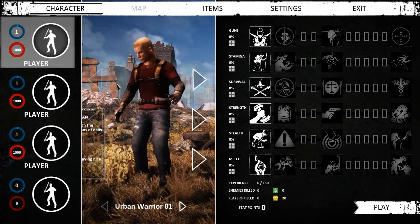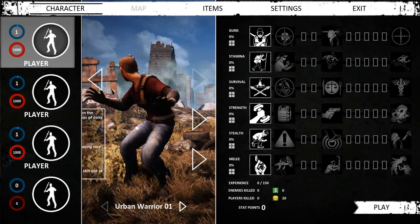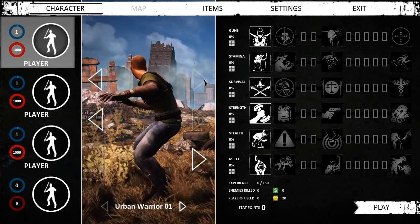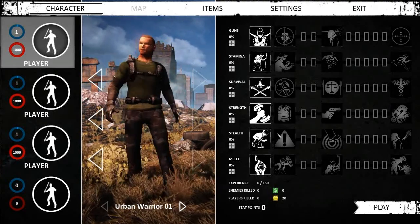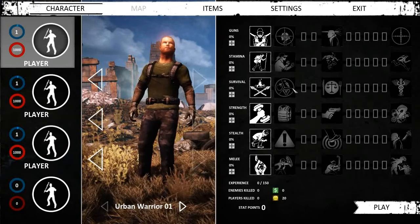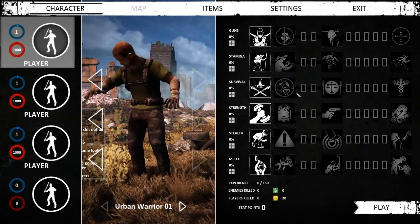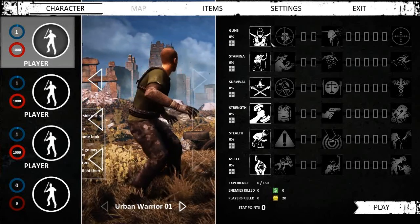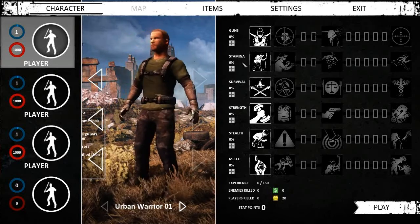There are four character slots. We can customize our character — the head, the looks. This is of course an RPG MMO with leveling elements. When you fight enemies you level up and get skill points. These give you buffs to: guns, stamina, survival, strength, stealth, and melee.